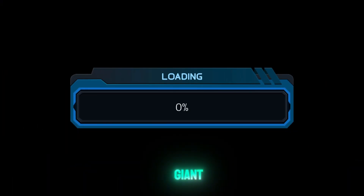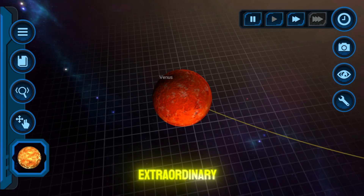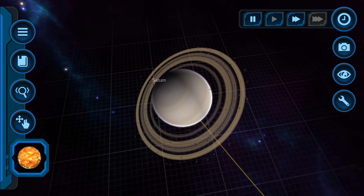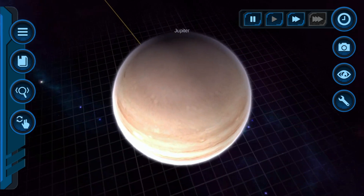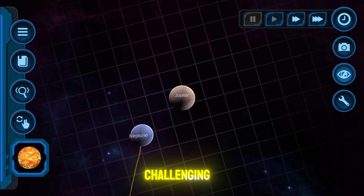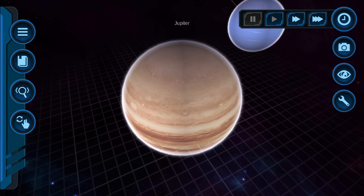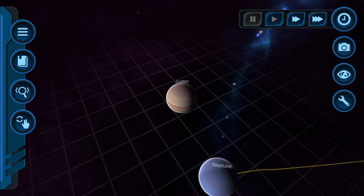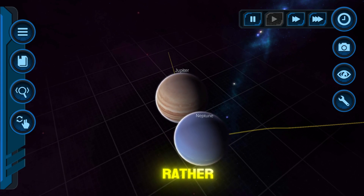For our gas giant collision test, we'll use the solar system preset. The graphics are decent, though not extraordinary. Here comes Jupiter — getting Jupiter close to Neptune was quite challenging. Watch this rather amusing collision.